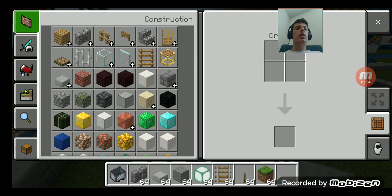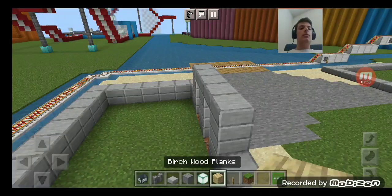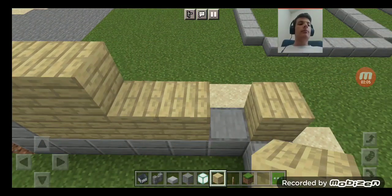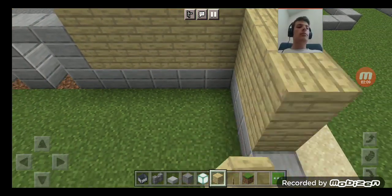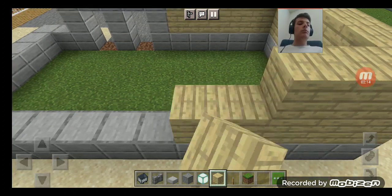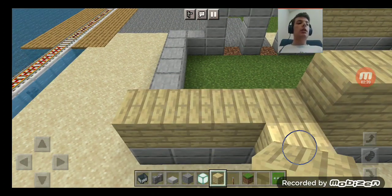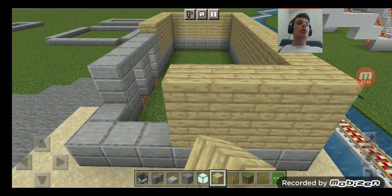I'll get some birch wood planks, which I'll use for this building and also that building over there for the shop. This building kind of looks like my pizza restaurant — the first restaurant we built back in 2020 on Saturday, November 7th, in Episode 4.